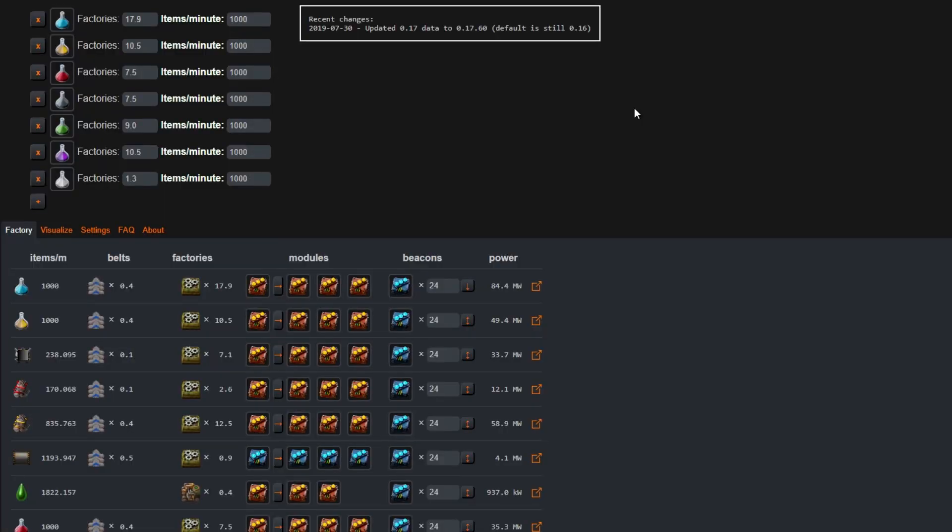By far my favorite calculator to use is the Kirk McDonald calculator, because it is easy to navigate and understand the information it is showing. If you're interested in using the same calculator, it will be listed in the description box below. Let's go over some of the key features and how to navigate it for the first time.